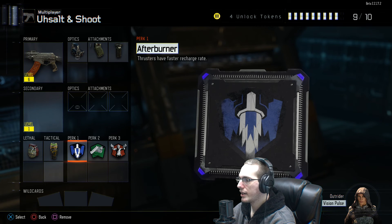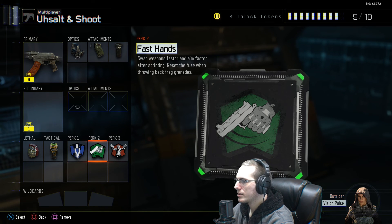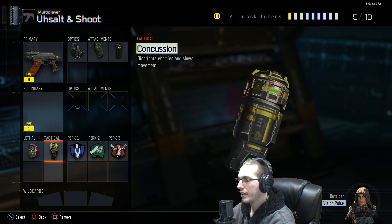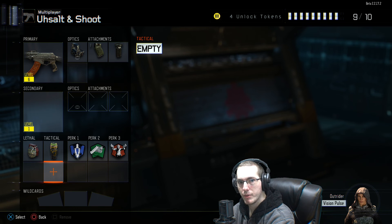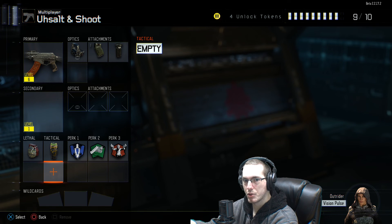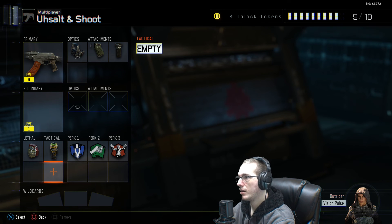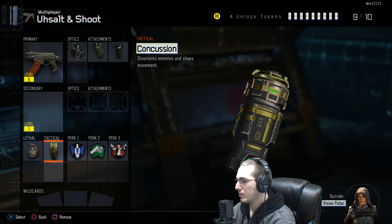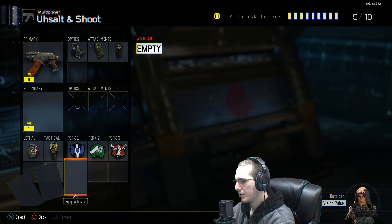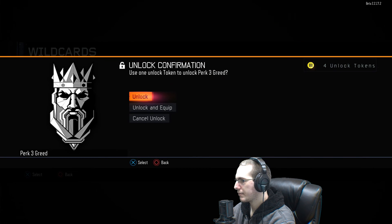You have the obvious perks, and up in the top right corner you can see where it shows nine out of ten — that's letting you know how many slots you're able to use out of the maximum available. Anyone who plays Call of Duty will know most of what this is; it's just a little bit refined. You can equip a wild card for a second perk slot.